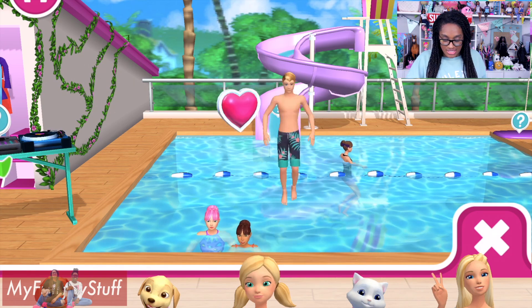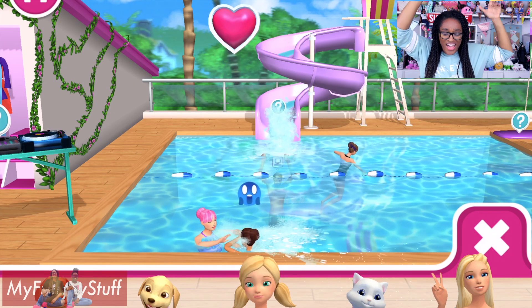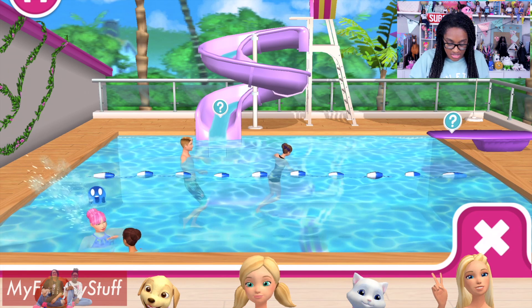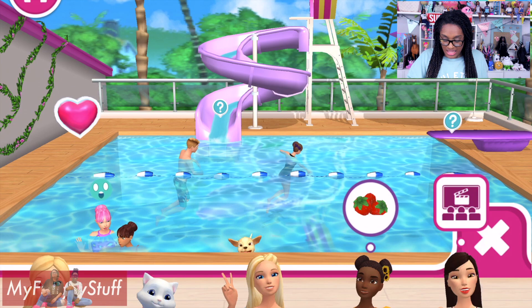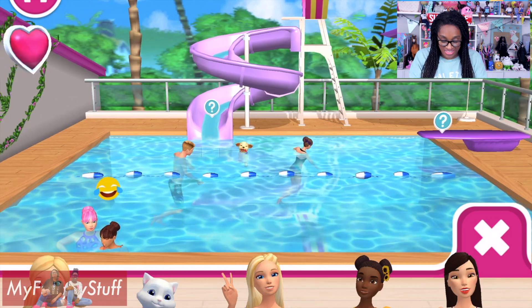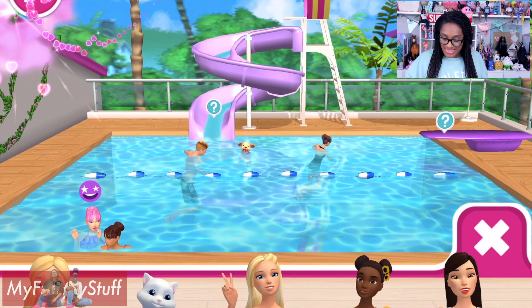Here goes Ken — he's in the pool. Can we make him go down the slide? Woo, you can! They go down the slide. We still get to collect our hearts. Puppies — can puppies go in the pool? They can. Can we put the puppy on the diving board? Oh, that is so awesome! The puppies can actually jump off the diving board. Loving those puppies.